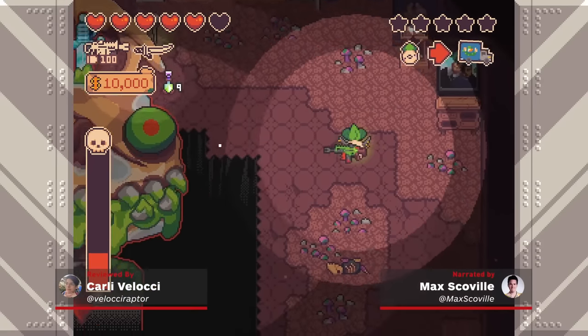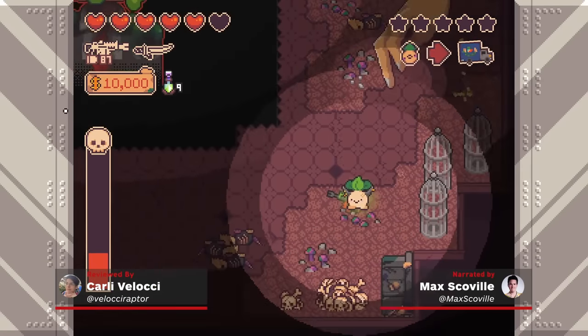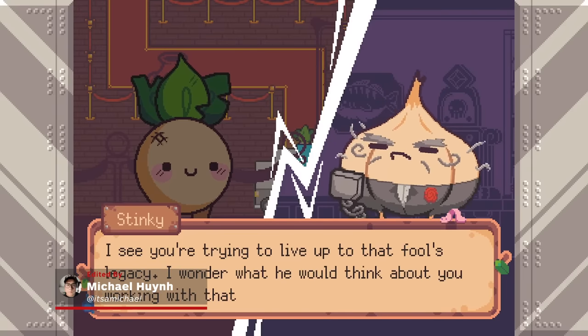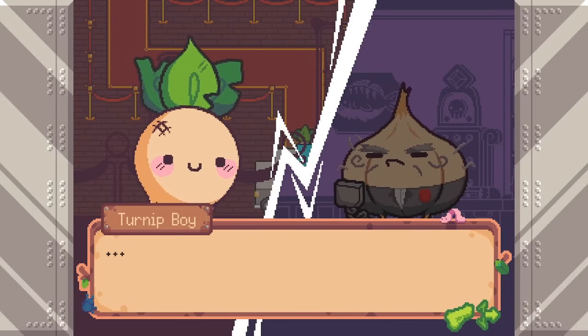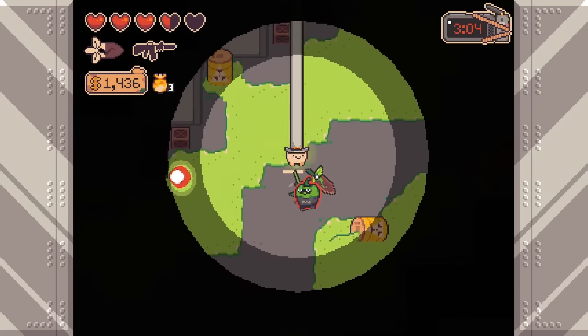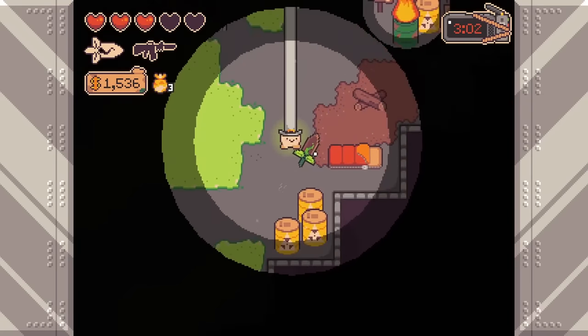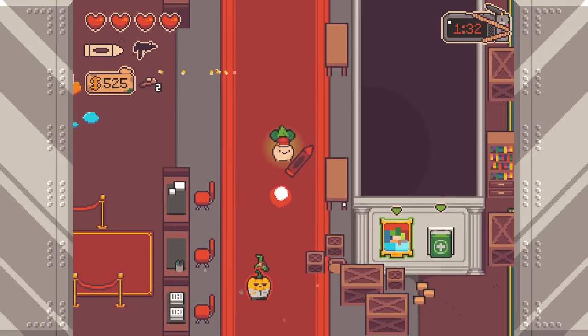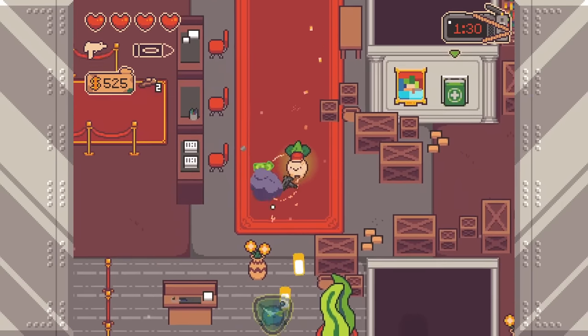Turnip Boy Commits Tax Evasion had one of the best titles in video game history. While its sequel, Turnip Boy Robs a Bank, doesn't have a title that's nearly as surprising, it managed to shock us by completely changing up its playstyle. Some much-needed quality-of-life improvements and cleaned-up combat make its more fast-paced action and new roguelite structure a clear improvement over the original.